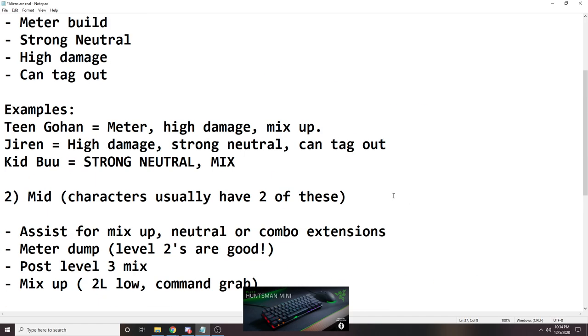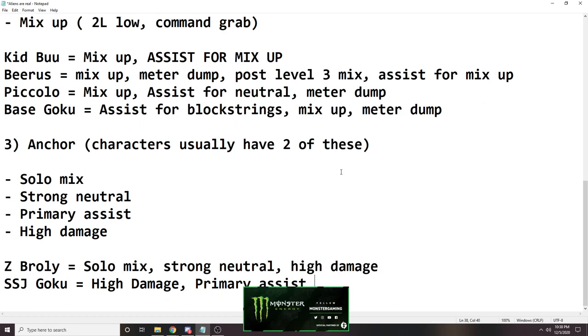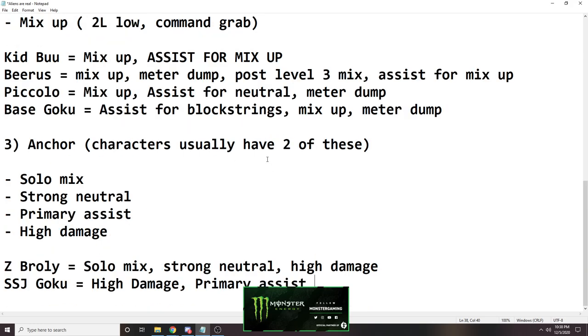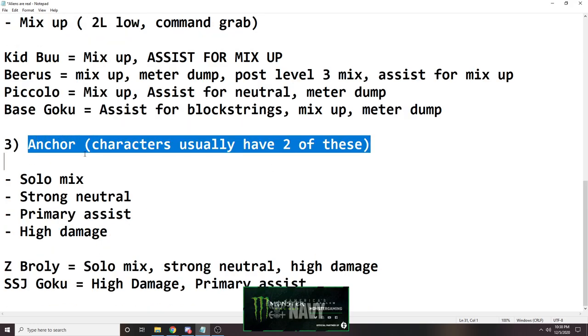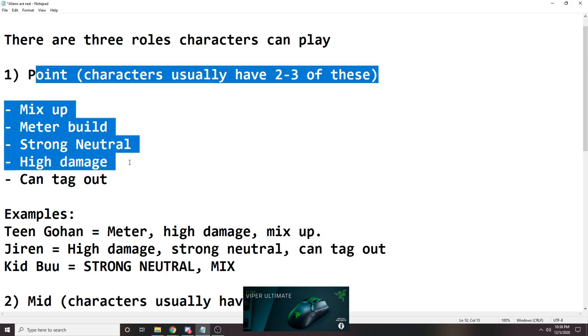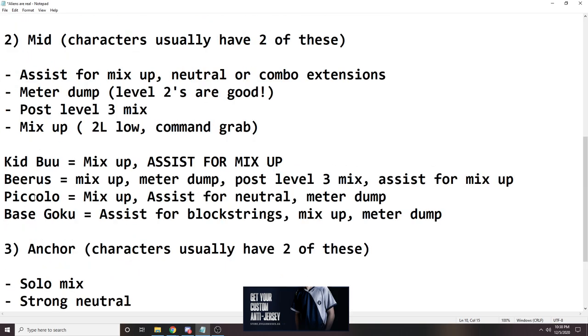Those are the three roles characters play. If you want to build your team around this specifically, you can. If you want to have an interchangeable mid and anchor — people like to call that double anchors — you can do that as well. You can play a team of all mids, which is also really good. All points is only if you're as good as Sonic Fox or Goichi — I don't recommend it.